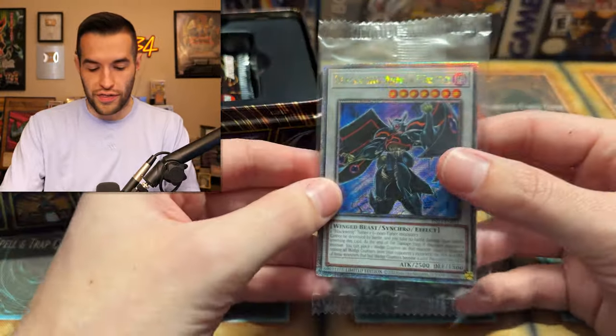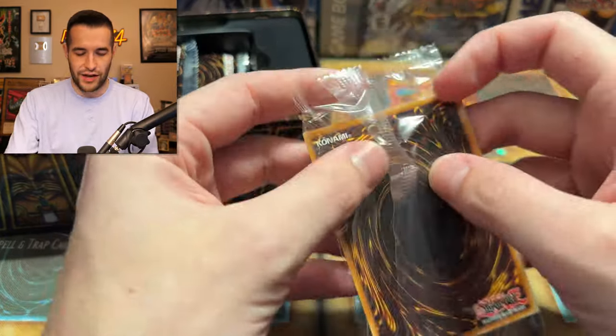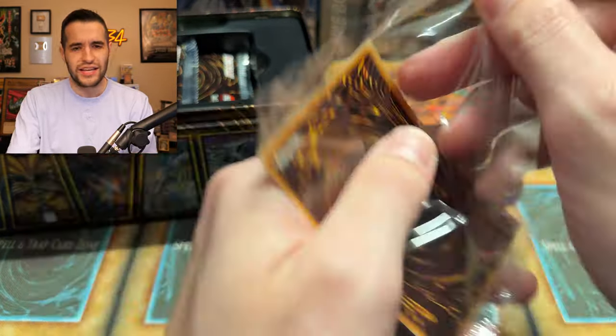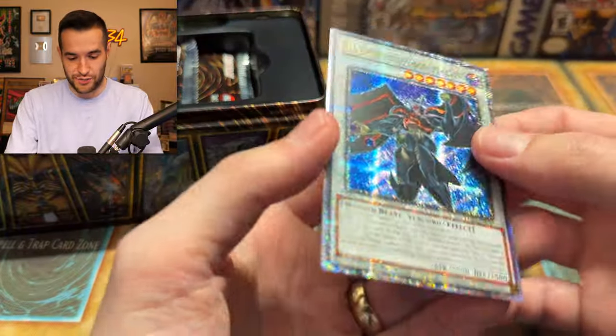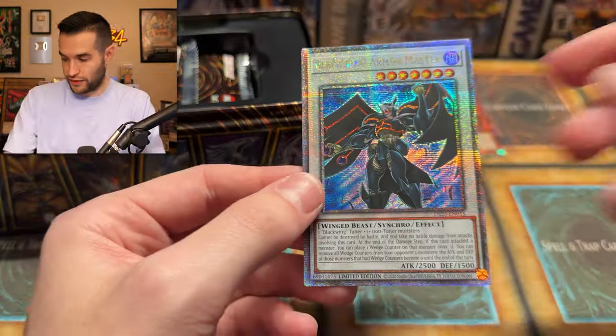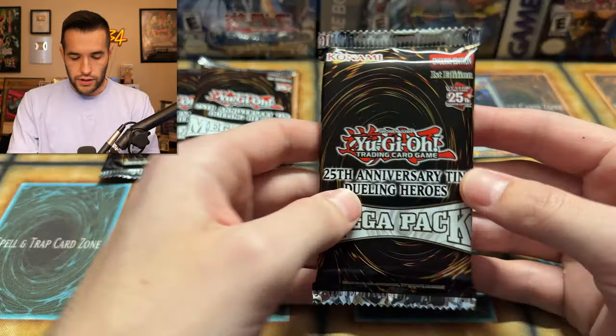Blackwing Armor Master — one that was already a Starlight. And wasn't this the same set as Exodia? Battles of Legend Crystal Revenge is getting smacked right now. Beautiful looking card — that's super nice. This was already a cheap Starlight anyway, so that one's going to be real cheap now.